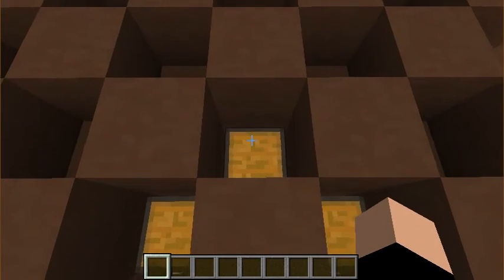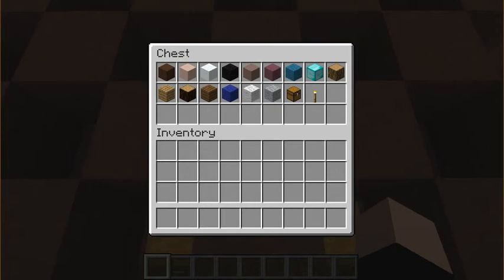So, now I've got some chests up here and I'm going to show you all the blocks I used to make this. We have brown stained clay here, which is for the hair.